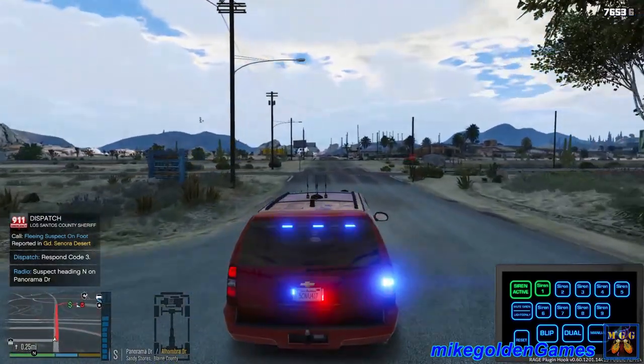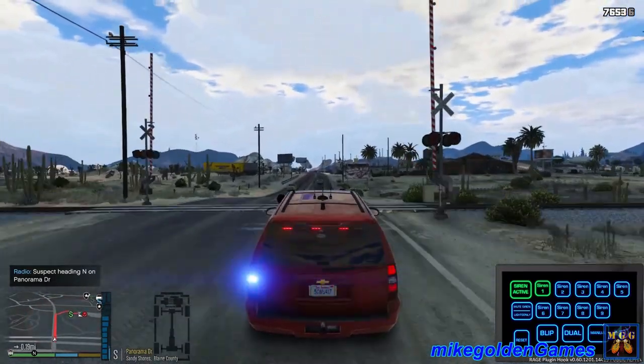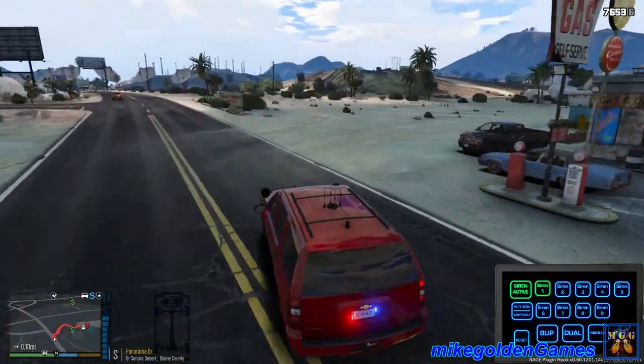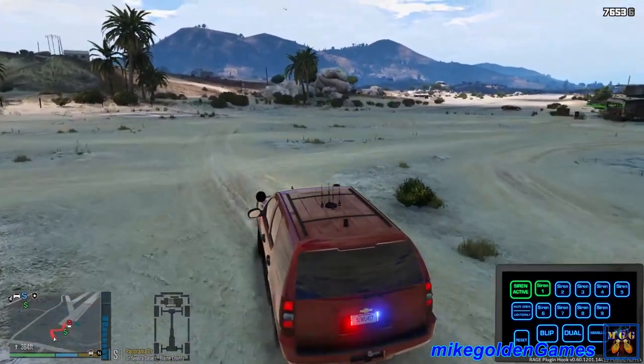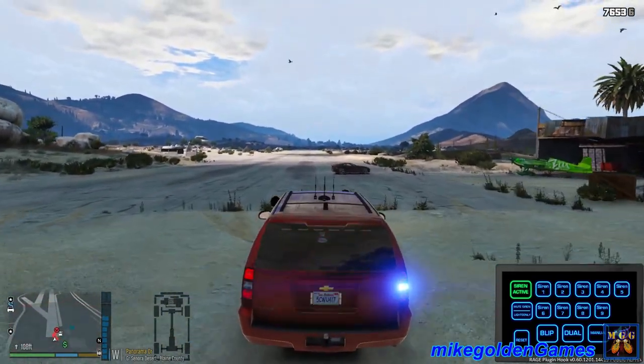A suspect fleeing on foot — roger that dispatch, I'll go respond to that. Then we responded to this code 3. Dispatch, we're about a quarter mile from here. We're heading south on Panorama Drive right now, we'll be there in about 20 seconds or so. Let's get over this way and get on the runway. Let's turn the sirens off.